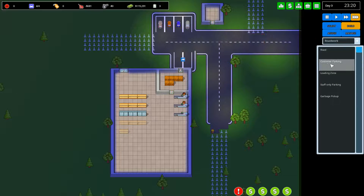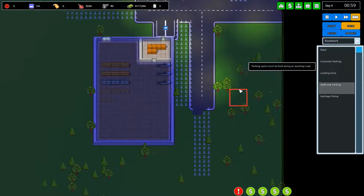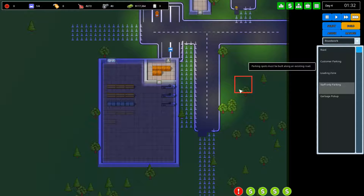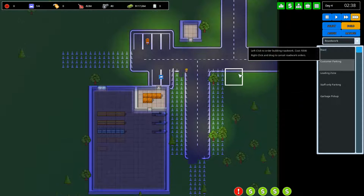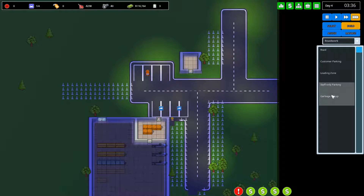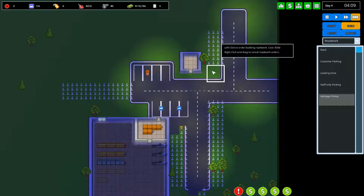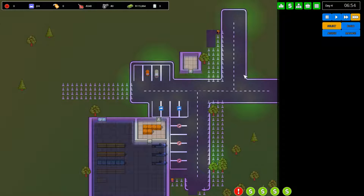We're going to build another loading zone, then some staff-only parking — it's worthwhile getting it close to the store. Then we'll concentrate on customer parking. I'm going to put two lots of staff parking for the builders and janitors once we hire them. We'll need a garbage pickup eventually — once we get things like fresh bread and restaurants we'll start getting a lot of trash, and janitors will stick it in the garbage pickup area. The garbage man seems to come often enough not to worry too much.